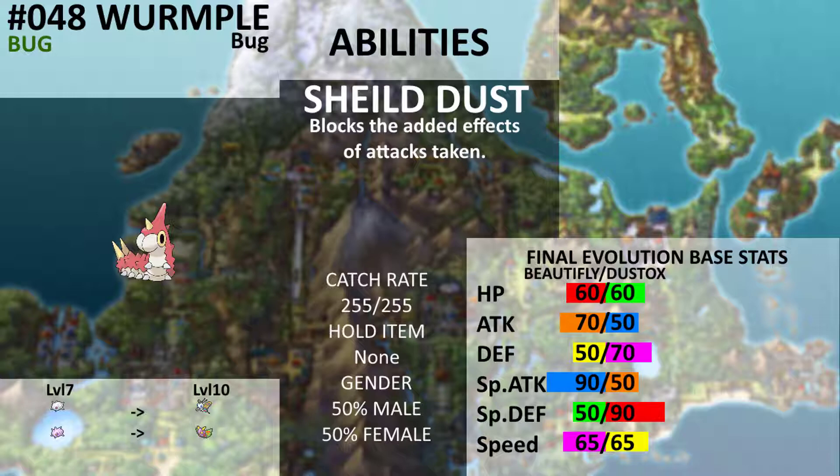However, if it evolves into Cascoon, it will evolve later into Dustox, which is also terrible. Good special defense, but other stats are bad. You can think of Beautifly as being the special attacker, while Dustox is the special defender. It at least has a better moveset — Whirlwind is pretty viable. It also learns Toxic at level 38, but then it's stuck until it learns Bug Buzz at level 41. So in the end, no matter what your Wurmple evolves into, it's still going to be a terrible Pokémon.